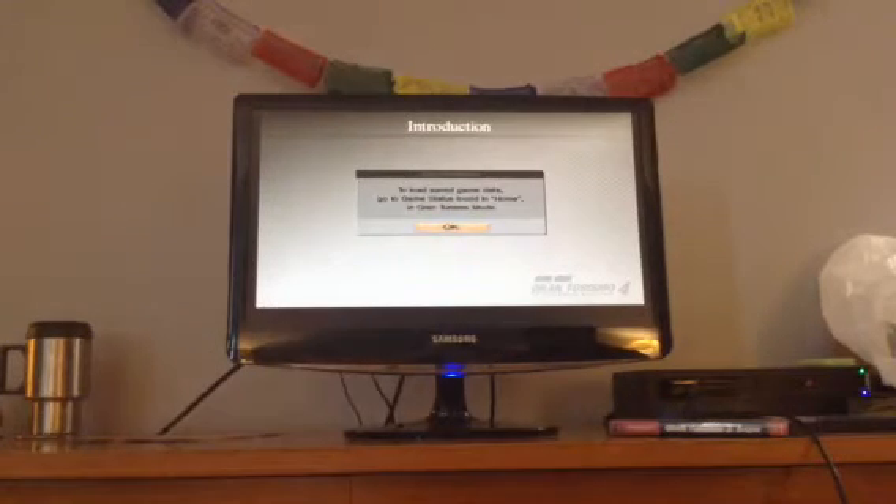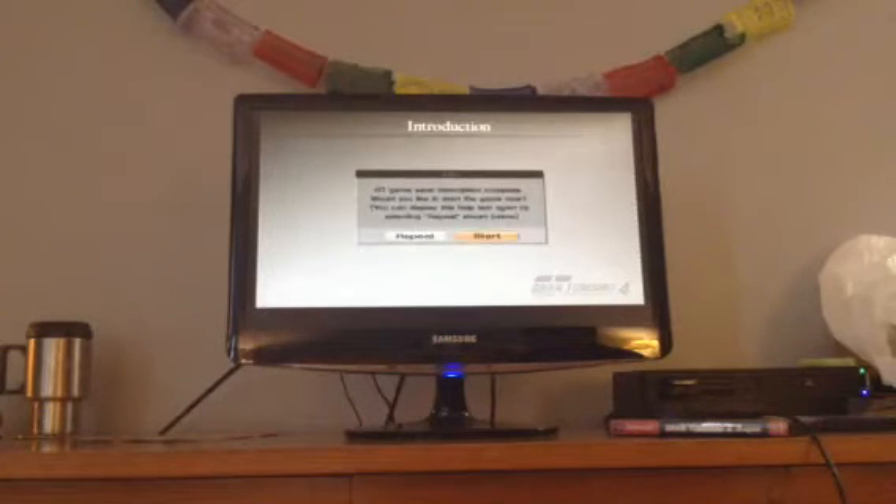To load saved game data, go to game status found in home in Gran Turismo mode. GT game save description is complete — would you like to start the game now? You can display this help text again by selecting repeat. It's that one with the orange flashy thing. I'm just gonna start — let's freaking do this.